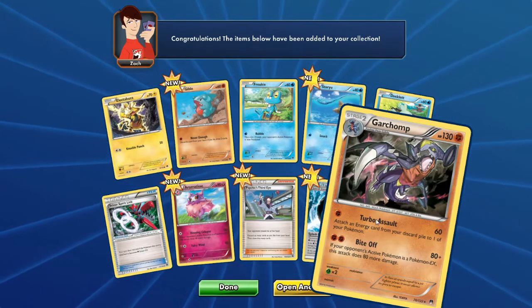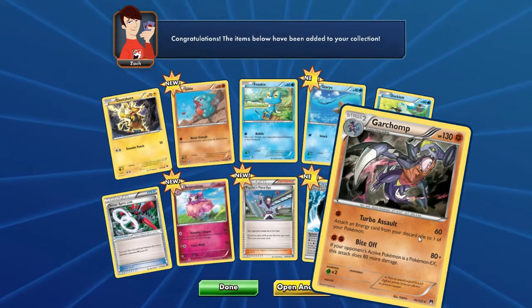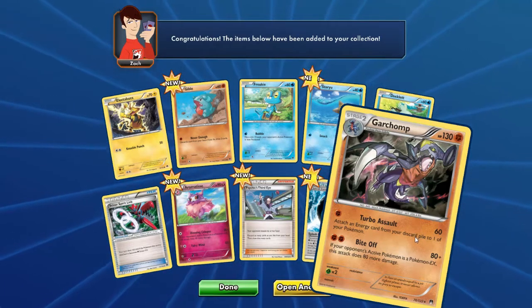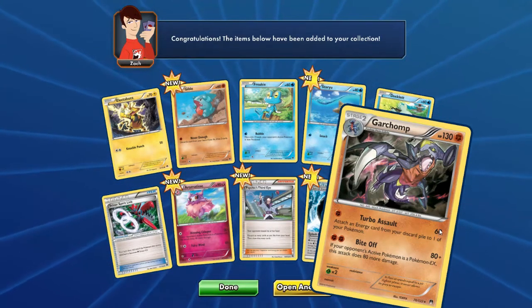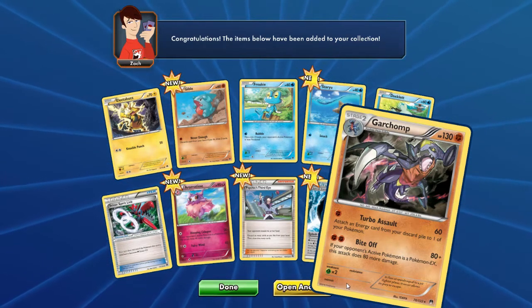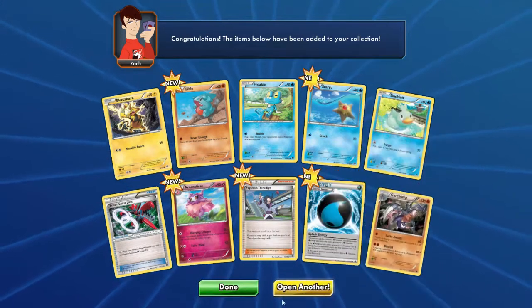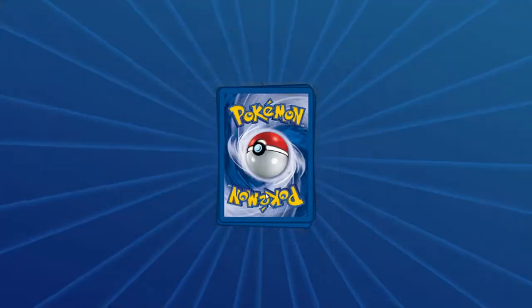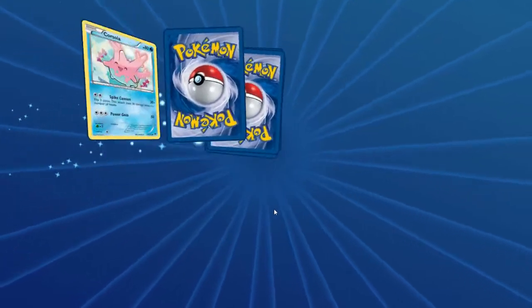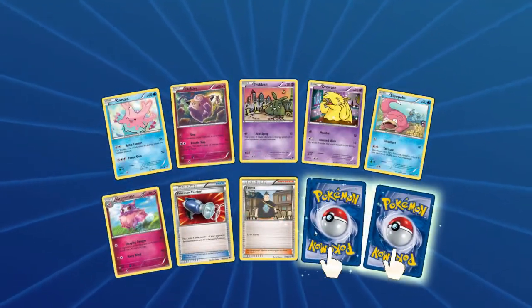This attack seems so OP — get a free energy attachment for one energy, 60 damage, no retreat cost. And it's Garchomp, please. I think that's pretty good. Obviously I don't know much about what's competitively viable and whatnot.